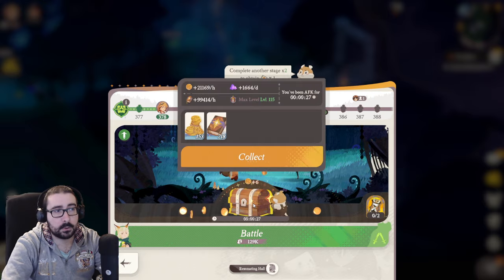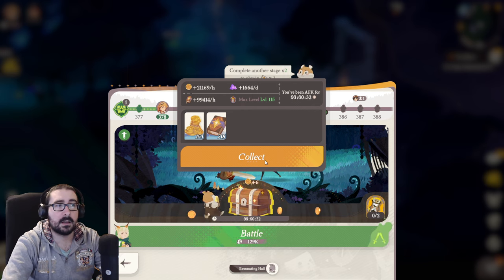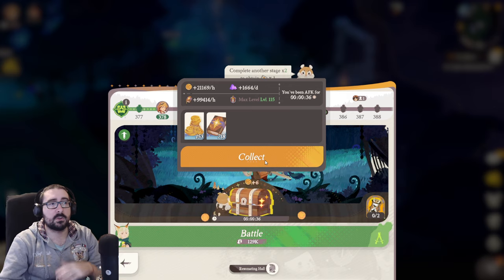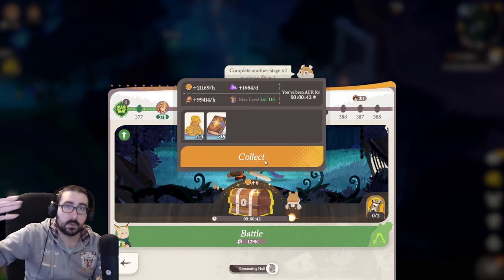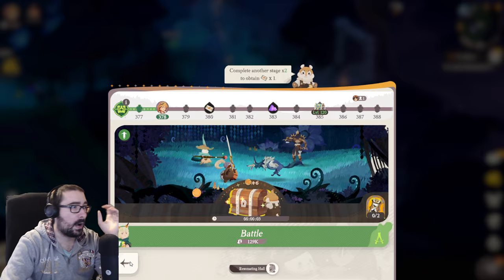Keep in mind to come back after a couple of hours to check this, because it eventually caps — it doesn't generate infinite amounts. If you AFK for three days, it's not going to be three days worth; it's going to be like 20 to 22 hours. You can increase that cap with time.